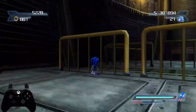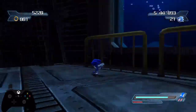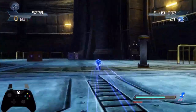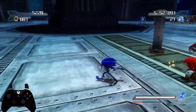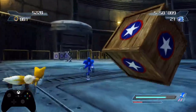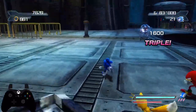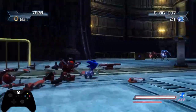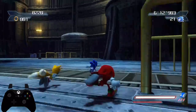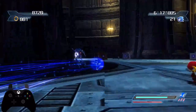but the boost lasts longer. For example, with level 1 Blue Gem, the burst of speed lets you go 60 miles an hour for one second. With level 2, you go 60 miles an hour for two seconds — I'm just making up the numbers, but basically the boost is longer. When you level it up to level 3, not only does the boost get longer and use less meter, but when the boost is active, you can see there's a little blue aura in front of Sonic.